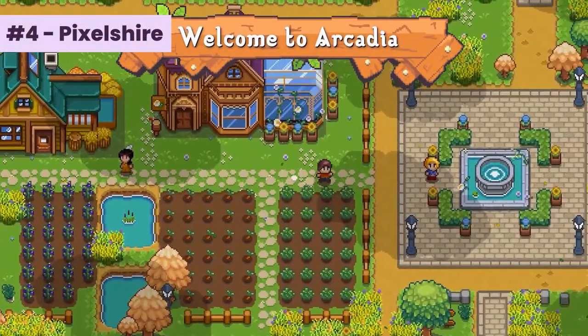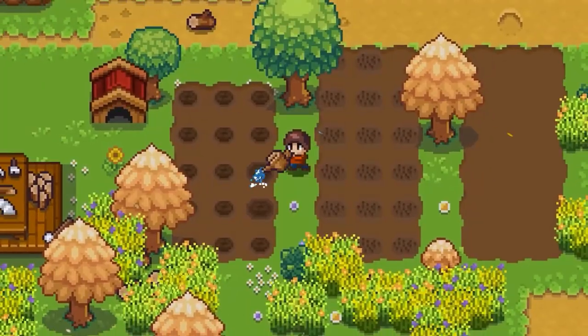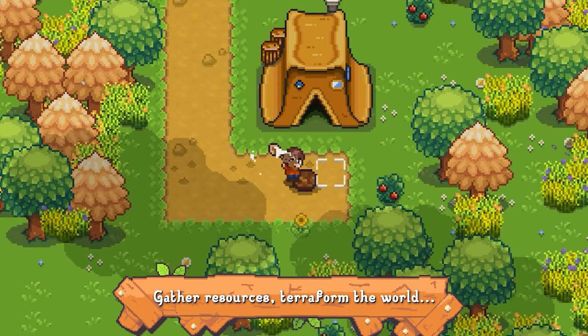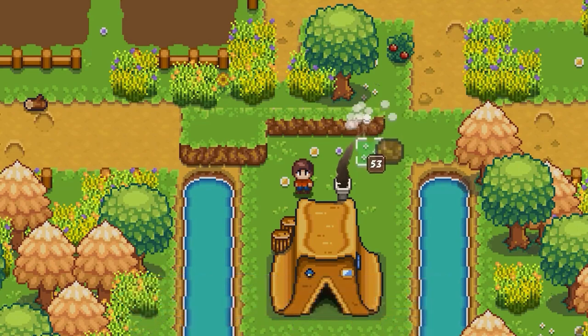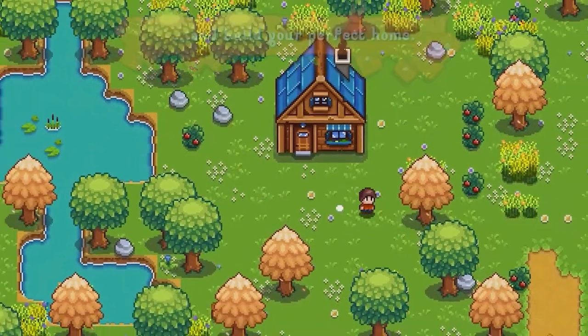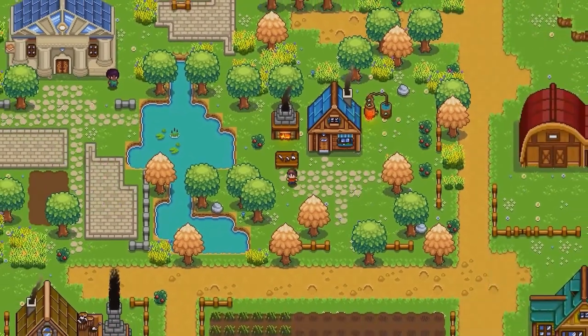Next is Pixelshire. Develop the perfect town and farm of your dreams with terraforming features that allow you to carve and craft the landscape. Build and decorate your own unique house. Your town will grow with each citizen you encounter along the way. Each villager has their own house that you must place and design. Build your farm, plant and grow crops, and raise livestock. Choose from a variety of trades — farming, mining, woodcutting, fishing, cooking, brewing, and more are all waiting to be mastered.